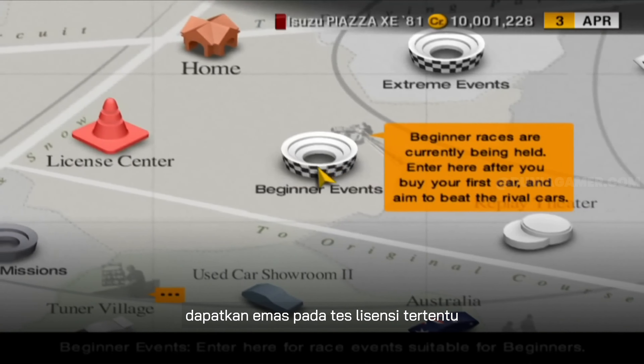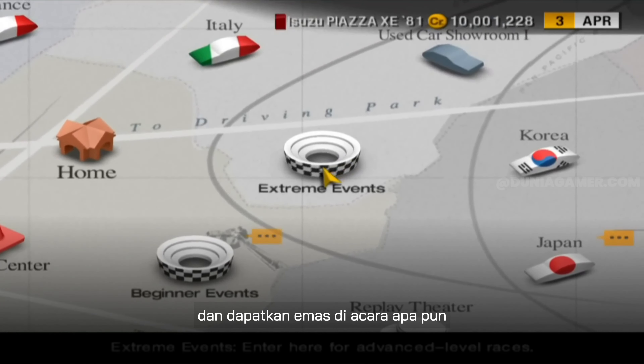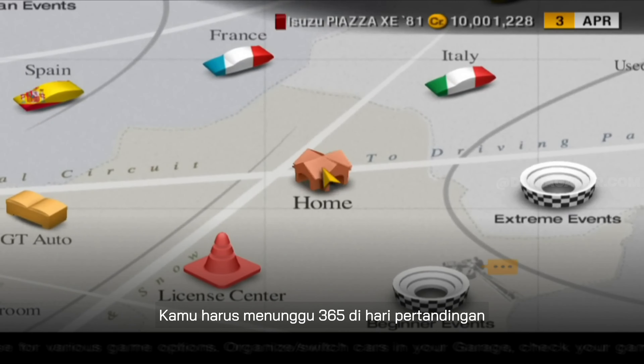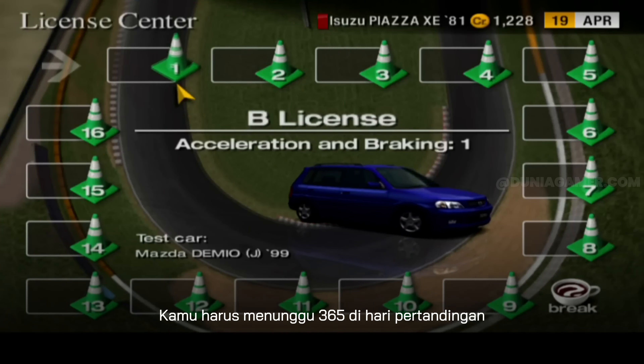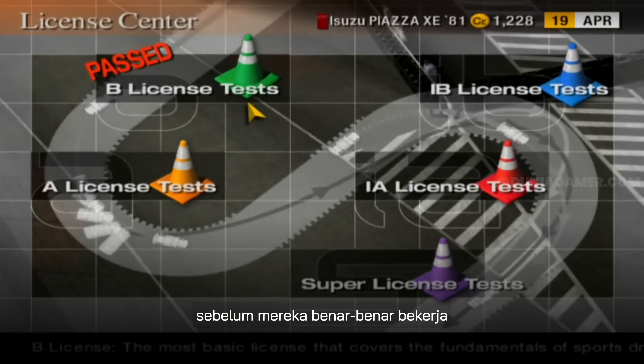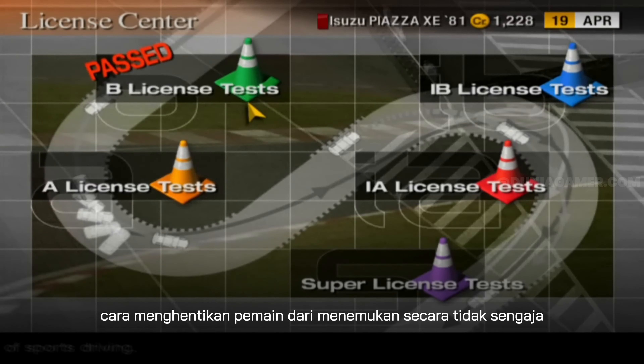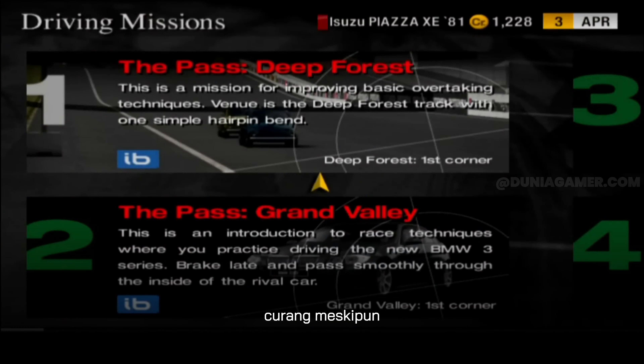And get gold on any event. But there's a catch — you can't just enter the codes and be done. You have to wait for 365 in-game days before they actually work. This time delay was probably Polyphony Digital's way of stopping players from accidentally finding the cheats.